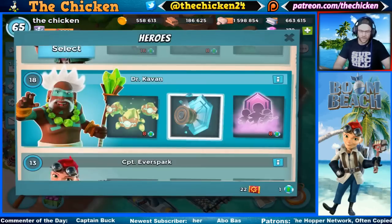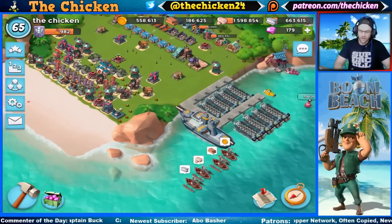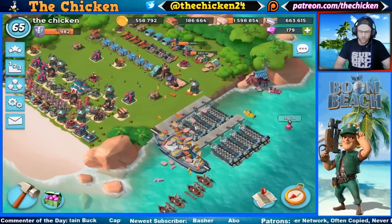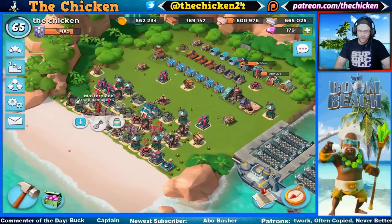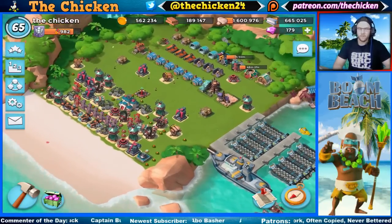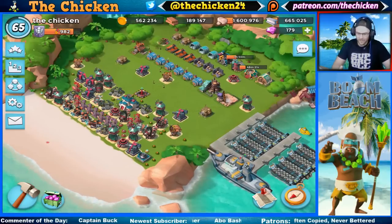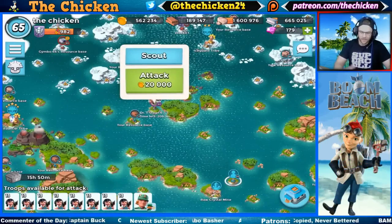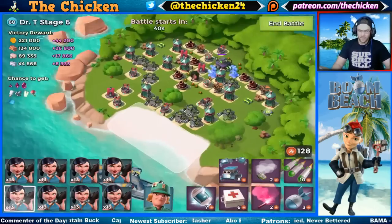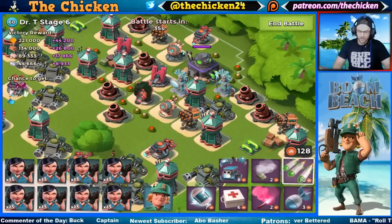Let's see what we can get done with this extra Zooka damage boost. It's only Tropical Dr. Terrence, but I'm thinking we should be able to almost one-shot HQs, and I want to do this unboosted for right now. If you guys want, we could do some fully ridiculous attacks and see if we can one-shot bases with Warriors, because the damage with a maxed statue boost and a maxed tribe boost is going to be just ridiculous. But I kind of want to save it until we can get both going at once.